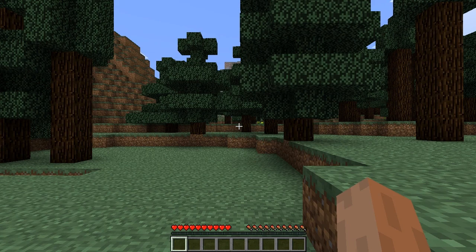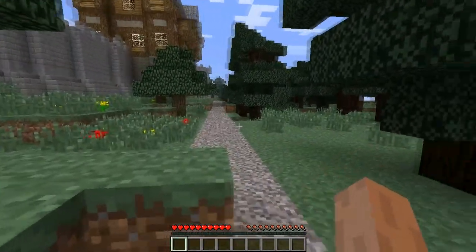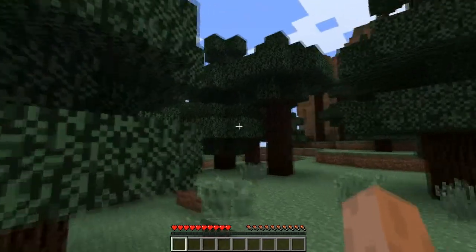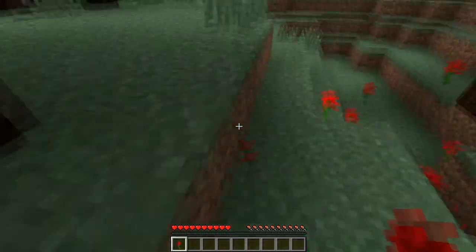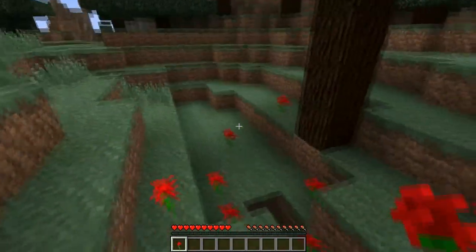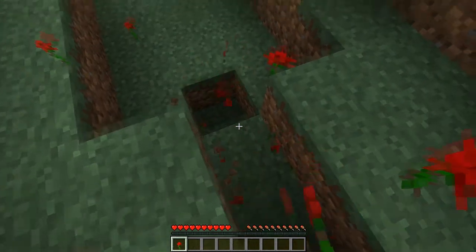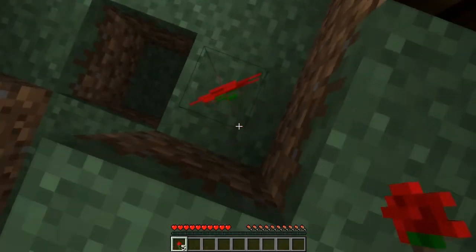And we're back. Sorry for the sudden transition, but I decided to start a new world and I didn't want to show you guys recreating it all over again. This world's landscape is definitely a lot better. It's still hilly, but the starting area is quite uniform. It doesn't have a sudden cliff dropping off right in front of the gate, so I don't have to worry about walking out and falling off or having the guards fall and die.